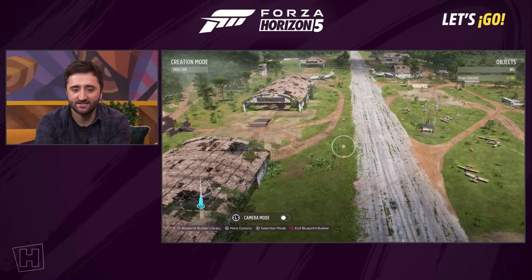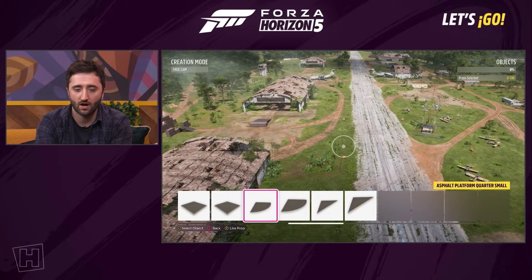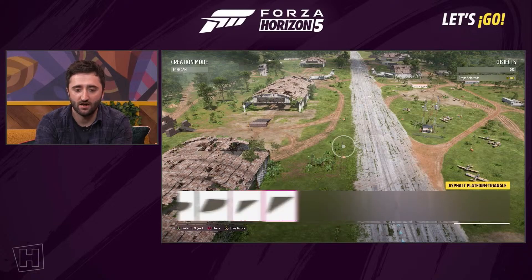In creator mode, we now have many new items. We will have 25 ramps and platforms: five asphalt, five dirt, five grass, five ice, and five snow platforms.